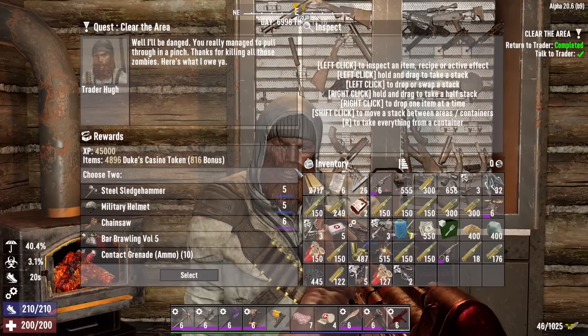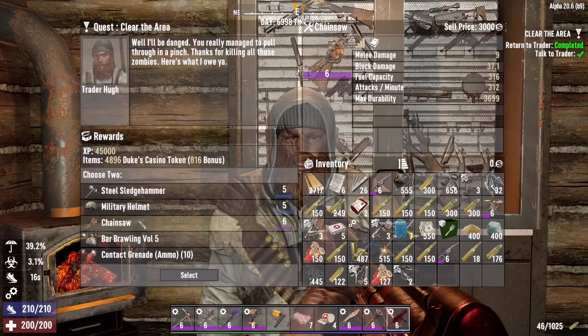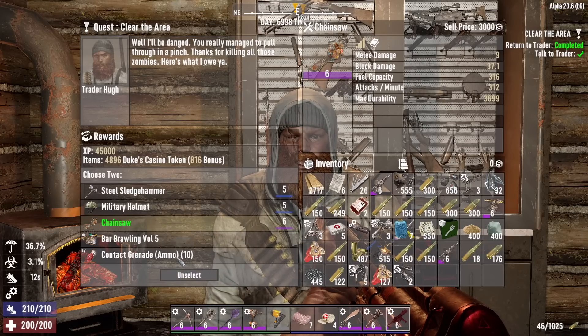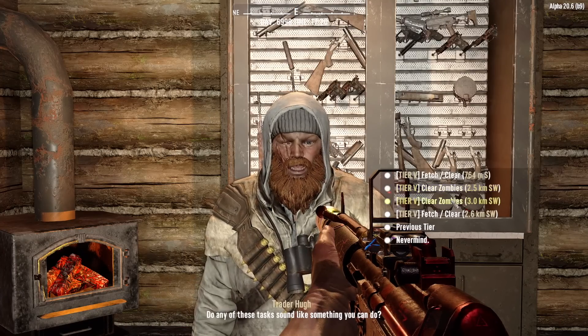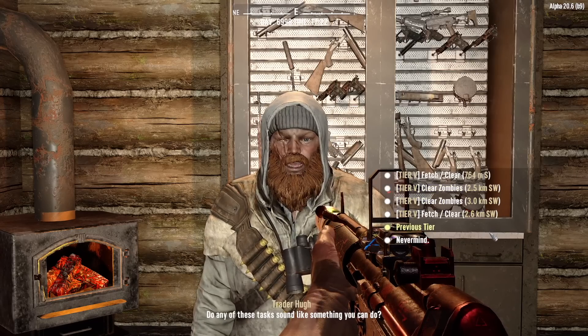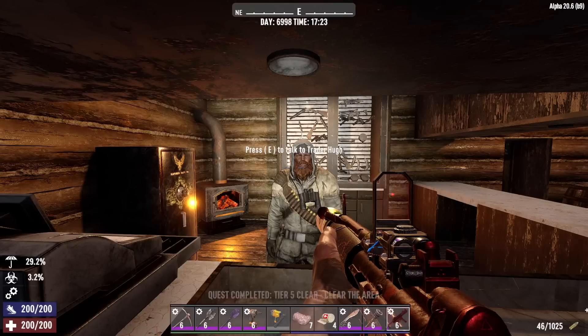What you got for me, Hugh? Not bad. Level six chainsaw — I like that. That's right, I get to pick two rewards. I'm going to take the contact grenades as well. He doesn't have any other jobs directly to the south, so the Dishong Tower is definitely not on this list. So I'm not going to take another job right now.